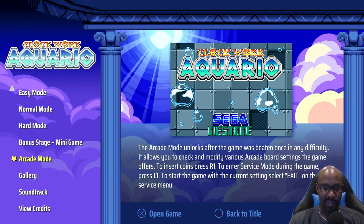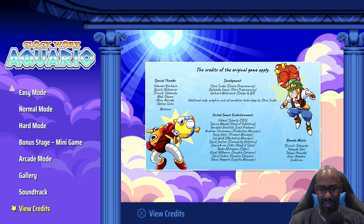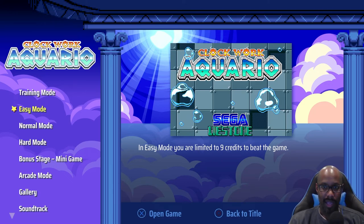So just a little bit of history — I'll probably get wrong. Clockwork Aquario was being worked on like in the early 90s, like '91, '92, '93 for a particular Sega arcade board, and it never came out. So with some of the original developers getting the rights to it, they put it out. So it was never — it's not like it's a re-release. It was never actually finished.